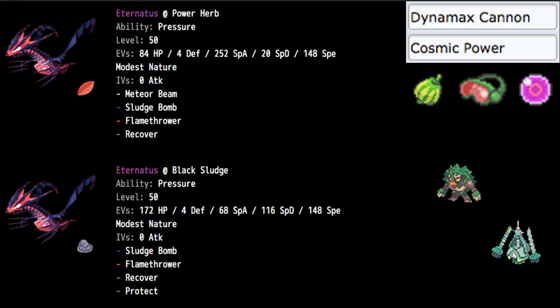For the first build, we have the Power Herb Meteor Beam combo — a very aggressive strategy. Meteor Beam gives you a plus one into Special Attack, and then a very high damage output move that is usually a two-turn move. But because of Power Herb, that gets rid of the charge turn. It's very similar to the Power Herb Geomancy combo, but with Power Herb it only takes one turn. Eternatus utilizes this extremely well, firing off a high-power beam right off the bat and gaining that plus one for as long as it's out.